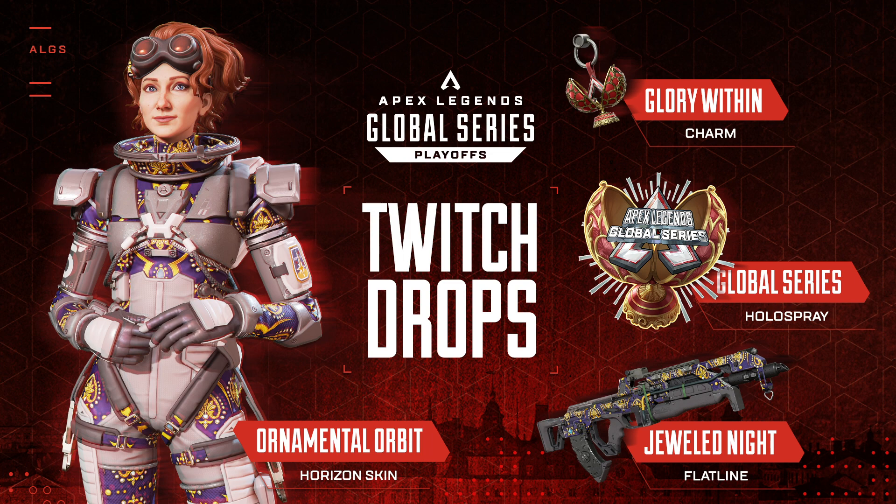Starting out, if you watch 15 minutes, you'll receive the Global Series Holospray, which is in the middle right of your screen. If you watch one hour, you will receive the Jeweled Knight Flatline Skin on the bottom right. For watching two hours, you will receive the Horizon Skin Ornamental Orbit. And if you watch three hours, on the very top right, you will get the Glory Within Gun Charm.